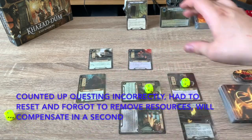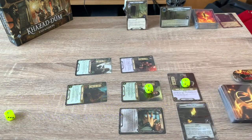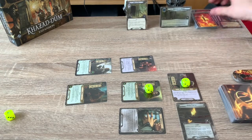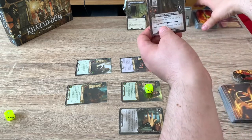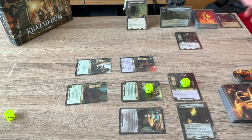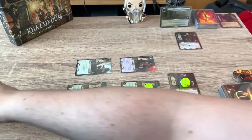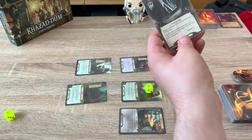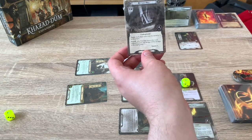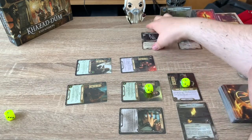Questing phase now. Dain pumps up our quest — we get eight willpower total. Eight versus the encounter — Cave-In hazard, remove progress from the current quest with Surge. Surge flips a second card — Goblin Swordsman, a cheap little enemy. But we cannot make engagement checks because of the Eastgate location. Eight minus one threat in staging is seven progress. That's enough — Eastgate leaves play and First Hall enters the staging area. First Hall is an underground location with two threat. Raise threat by three to travel there. After it leaves play, Bridge of Khazad-dûm goes to the staging area — you'll also need to raise threat by three to travel there.